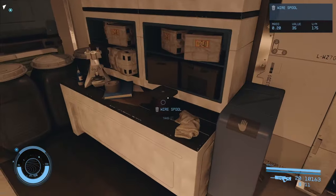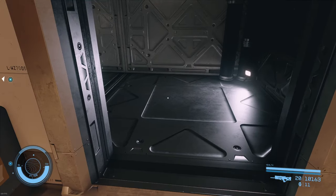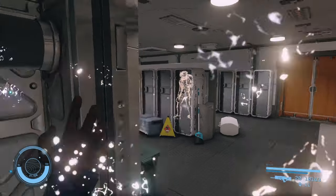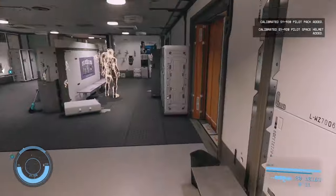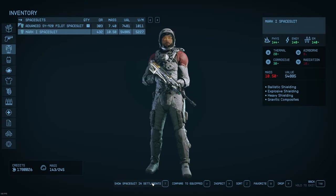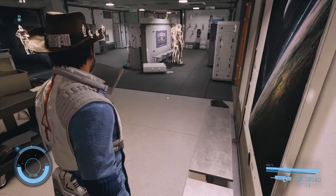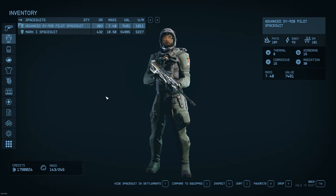This room we're going to come back to in a second, because this is how we get to Dr. Vogel in his lab. But before we do that, let's go through the vent. There's a pilot over there — I want to pick up this SY-920 pilot pack, helmet, and uniform, and I'm just going to put the uniform on.